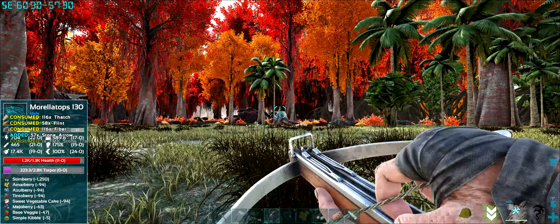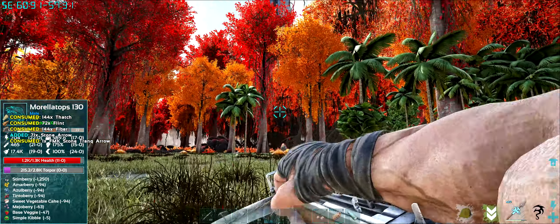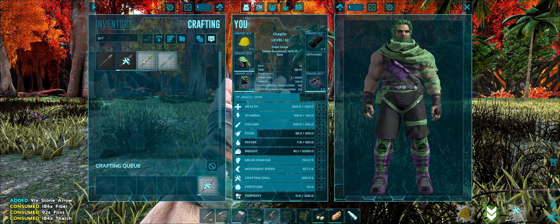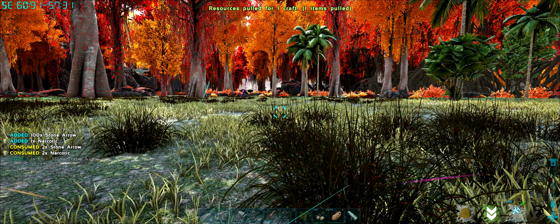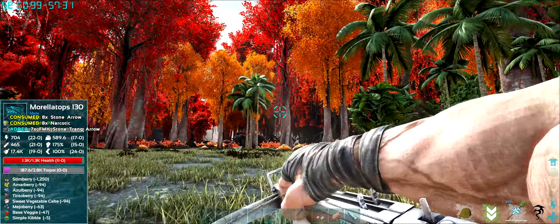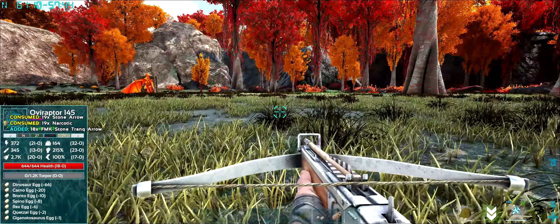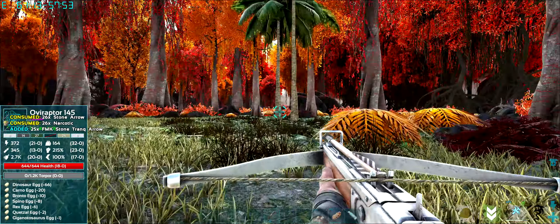Oh, we angered it! It's coming this way - no, it's running away, it doesn't know what it's doing. I didn't expect it to run away. Don't those things usually fight? I'm pretty sure they normally fight. Maybe we should attract it. This is gonna be one of them interesting days y'all, I can already tell.